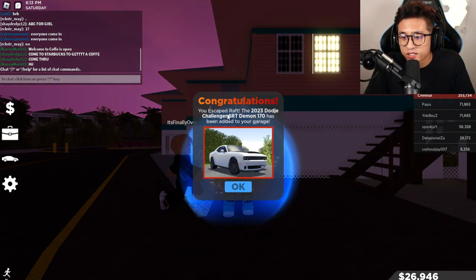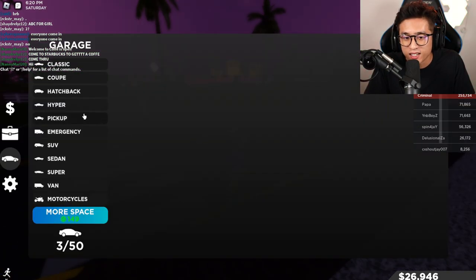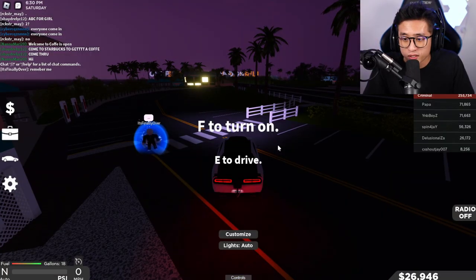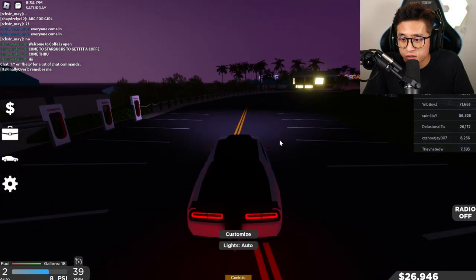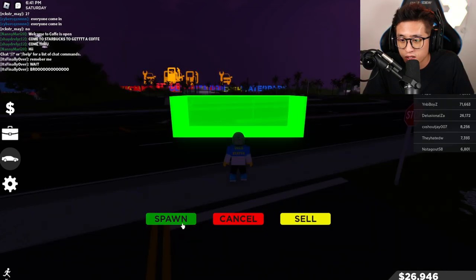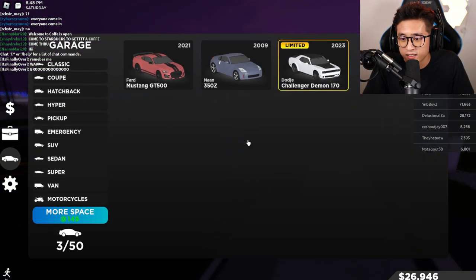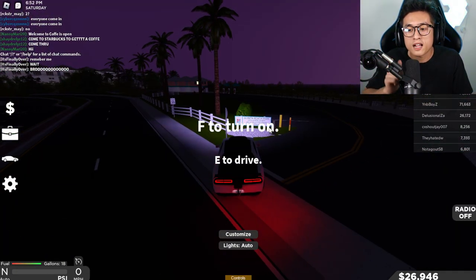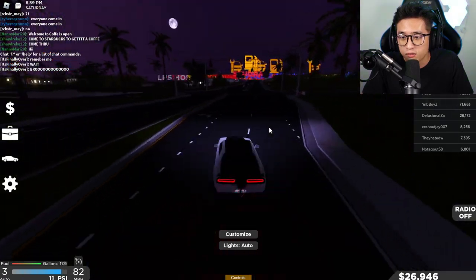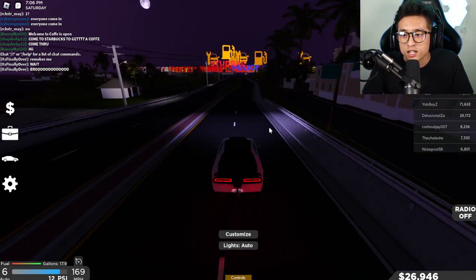Yeah — 'You escaped the raft. The Demon — the Dodge Challenger SRT Demon 170 has been added to your garage!' Let's go! There's the 170 right there. We could sell it, but heck no after everything we went through to get it! This thing is super nice — if you want me to do videos on this, let me know in the comments. That was an absolute hunt and we finally got it. Thank you so much for watching — smash that thumbs up, subscribe, click the notification bell, and peace out!